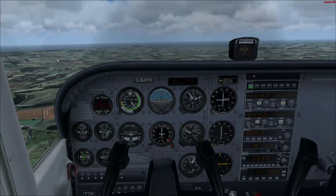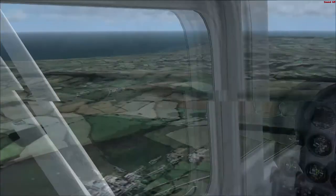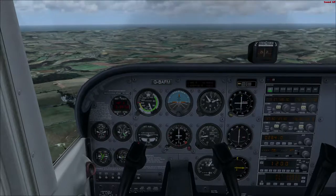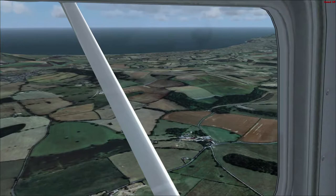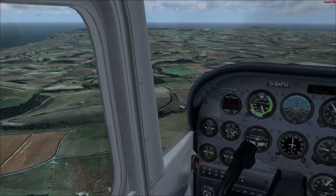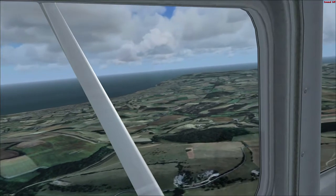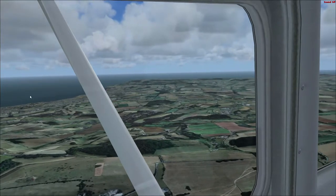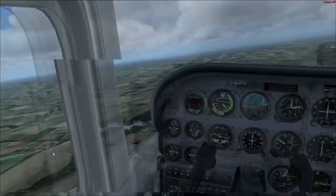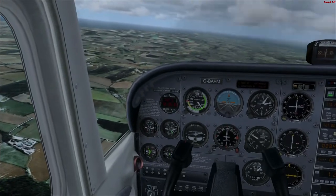I think that's Sanddown — yes, there we go. I'm going to find out what the circuit direction is. Looking it up: right-hand circuit on runway two-three. Now I've lost sight of the runway — just going to find it again. There it is. Now we're in a bit of trouble because we've been flying a left-handed circuit direction, so I'm going to get out of the way for a second.